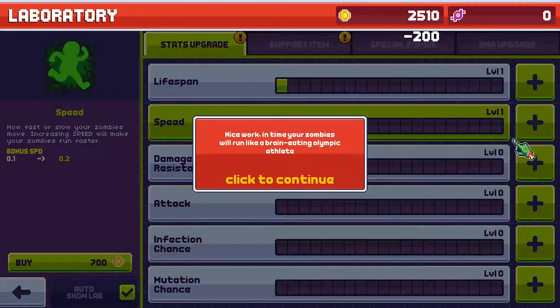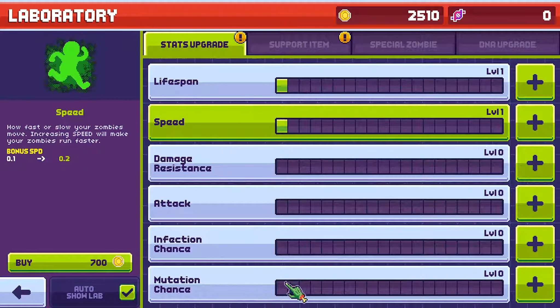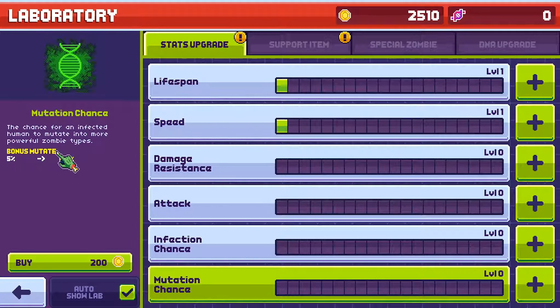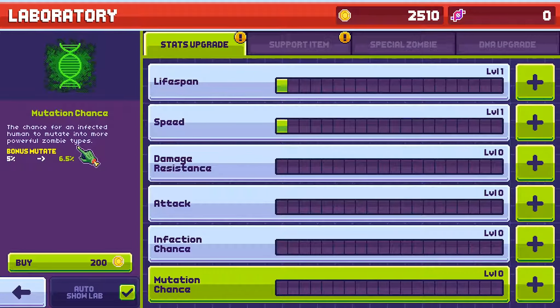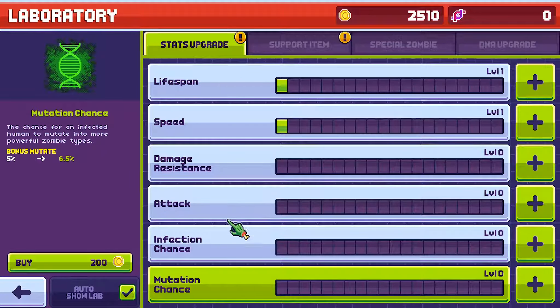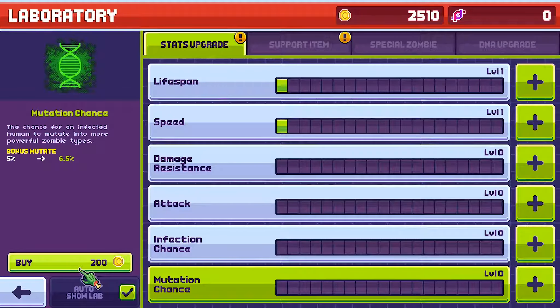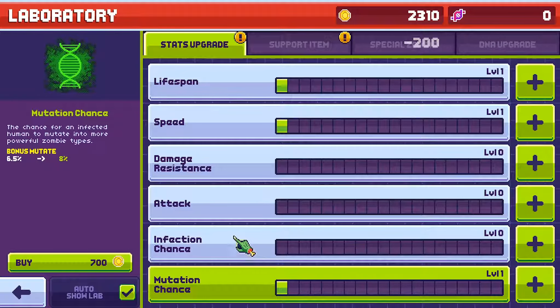Okay we've got all the zombies, we used all these up though, which is a bit of a pain but we can get some more. Nice, got a perfect infection — level rate up, nice. Panic level up as well. Let's unzip this, see what we get — get some cards. So we've got three common and five common, which is good, because zombies aren't infinite, you do need to replace them.